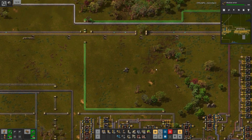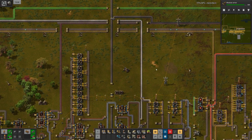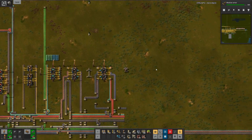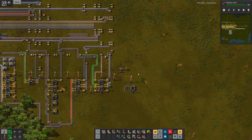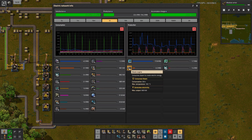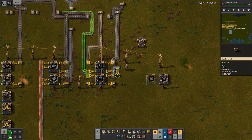I guess I can just drive all around this part of the factory. I also want to look at the electricity setup again, just to make sure that the accumulators are now doing enough. I think they are still not doing enough — the steam engines are still turned on at night. But I can do something about that soon.